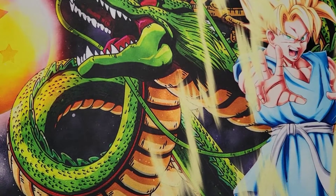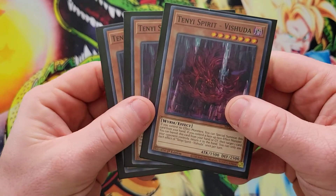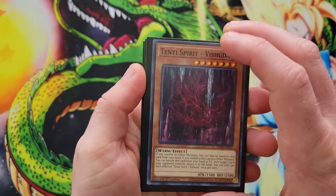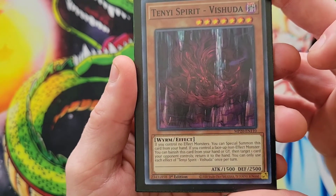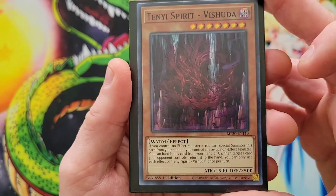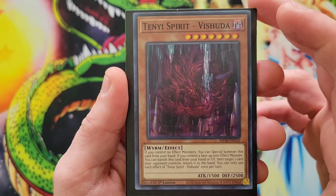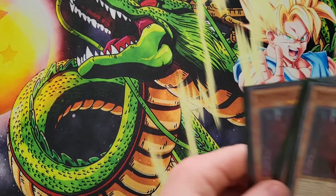We're also running triple copies of Ten-Ye Spirit Bashuda. It can be special summoned when you control no effect monsters. Its secondary effect is: if you control a face-up non-effect monster, you can banish this card from your hand or graveyard, then target one card your opponent controls and return it to the hand. Pretty good removal — triple copies of those.